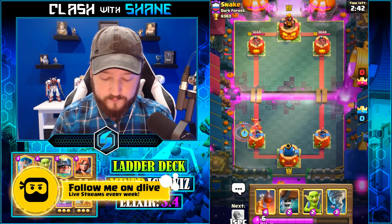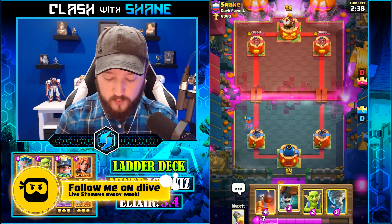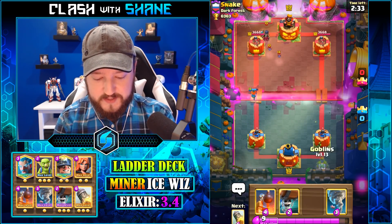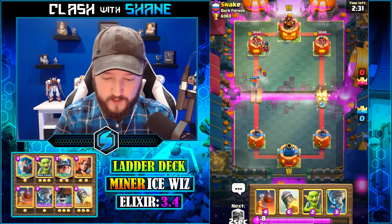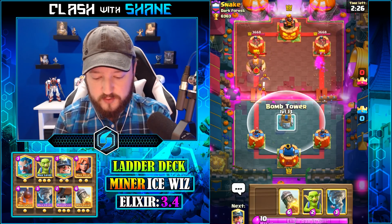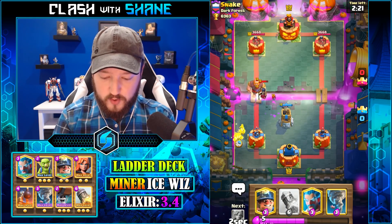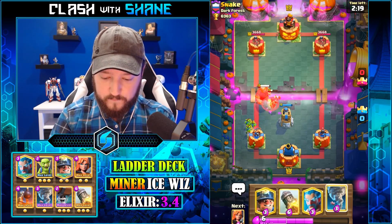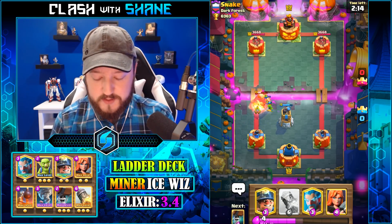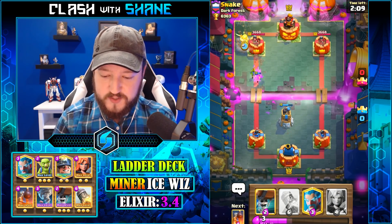I'm gonna go Valkyrie here for the Miner. Obviously it's gonna be a Miner deck. Whoa — a spicy Night Witch there. The question is what does he got for this? Log? There it goes. We're gonna get our Bomb Tower here. The Bomb Tower will kill the Night Witch first, which then means we gotta get the NATO down here to kill his bats, which then allows the Goblins to stab that tower.